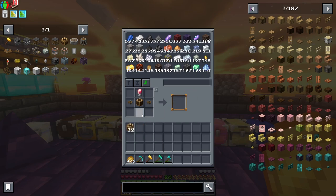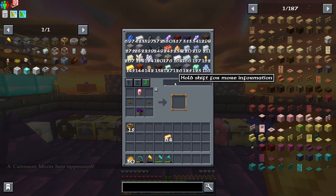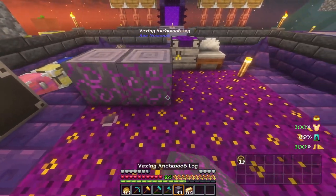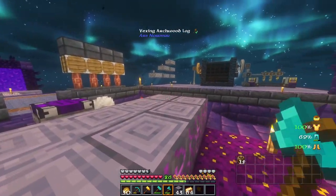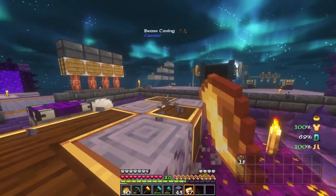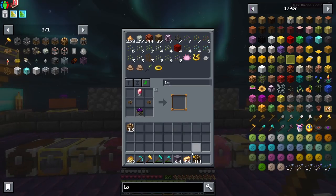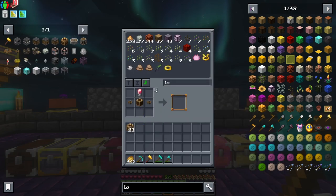Now we're missing crafting tables — I just need three more. One, two, three. Now going back, we're missing the brass casings. I made some brass in between streams, so let's make six, or maybe a few more — who knows how many I'll need in the future. We'll trim them all off. There we go, a bunch of brass casings. That makes us the 21 that we need.